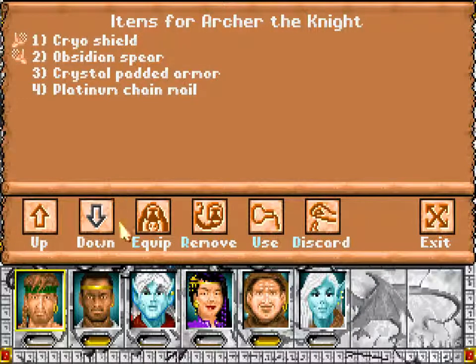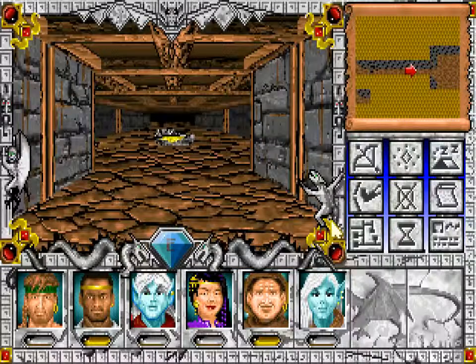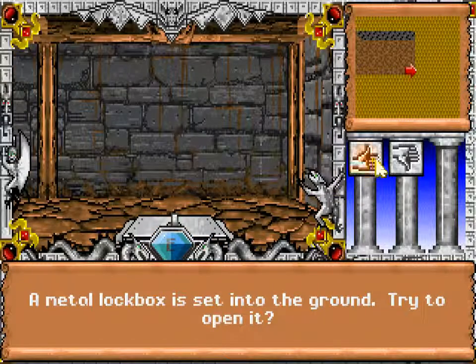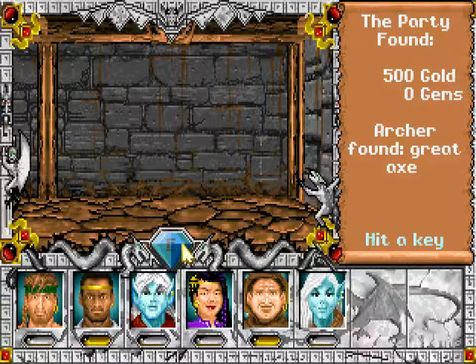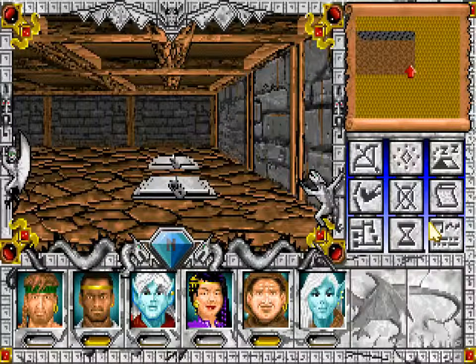We almost have 1,000 already. A platinum chainmail — that will be perfect for Shran, because he's only using ringmail so far. Let's save and see what the treasure is. That does not look like much of a treasure — but that does look like much of a treasure. Robes, ring, a longbow, great axe, 500 gold. Steel great axe of immobilization, spell longbow of feeble minding, ebony ring, and silver robes. Nice — yes, we can make use of these things.